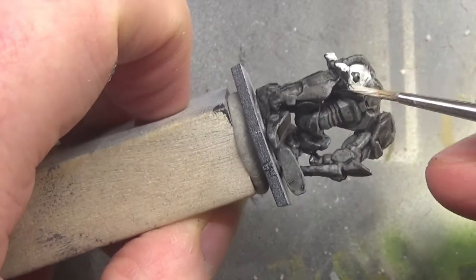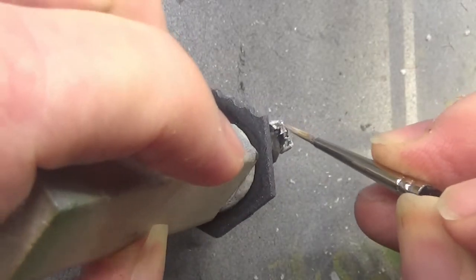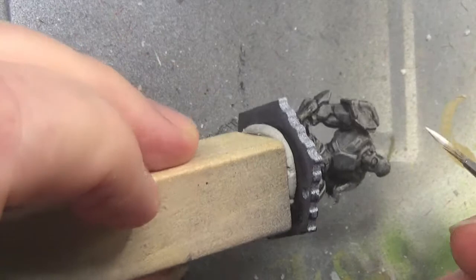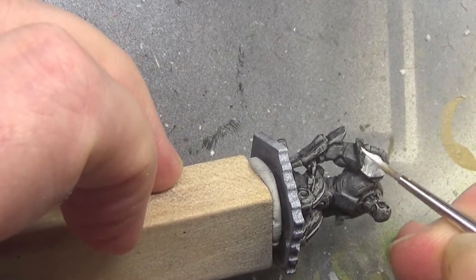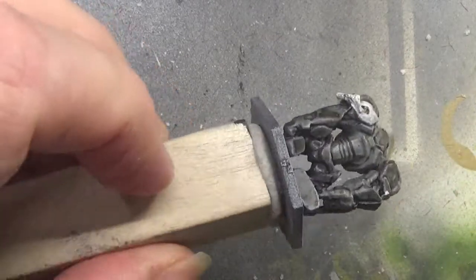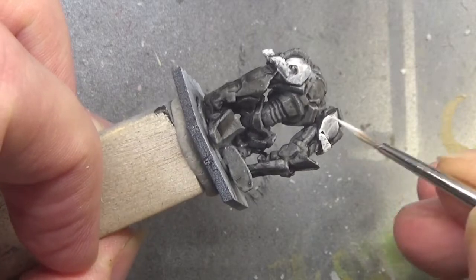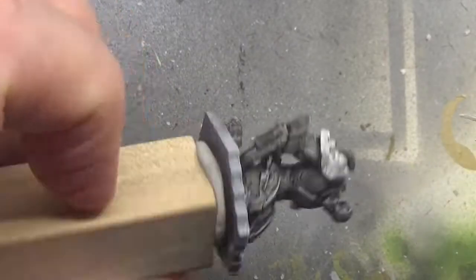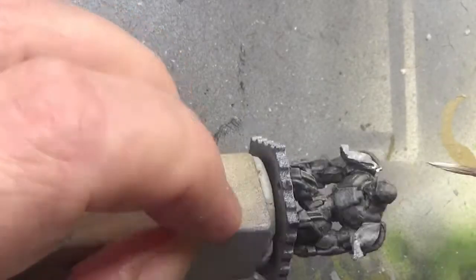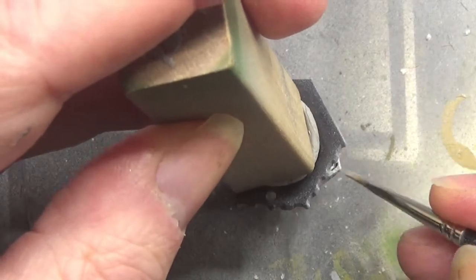Now, the prone player doesn't have much to do on the board — on the pitch, whatever you want to call it. Basically, it's just a case of if the player gets knocked over, then you can either lie the miniature on its side, or replace it with one of these prone players. And all they can basically do is stand up.